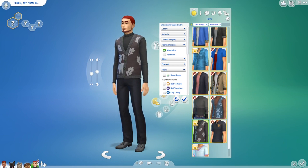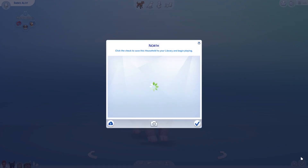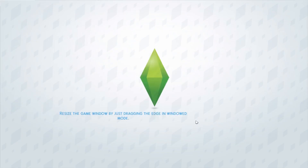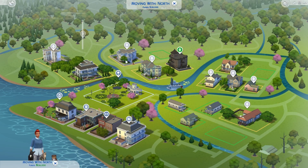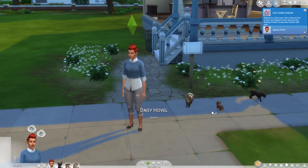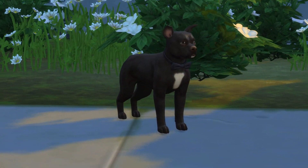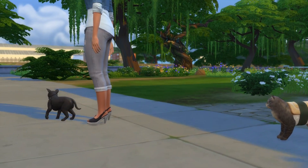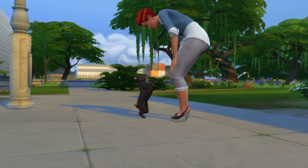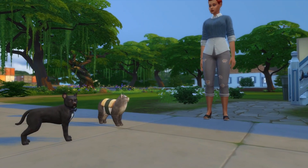That was my first impressions video, guys — I hope you really liked it. I want to see these guys in game. Let's go ahead and pop them down here. Look at the little puppies — they're actually so cute! Look at the little Triggy, oh he's running away. Hello Triggy, what are you doing? Alright guys, that's gonna be my first impressions video. Thank you so much for watching — see you in the next video, bye!